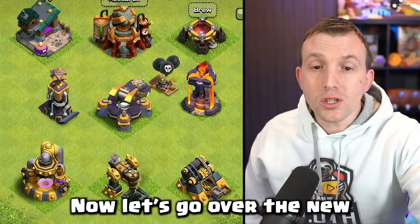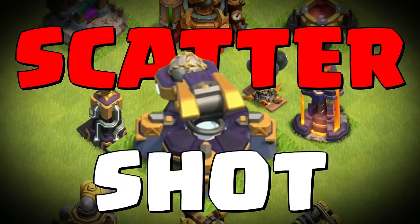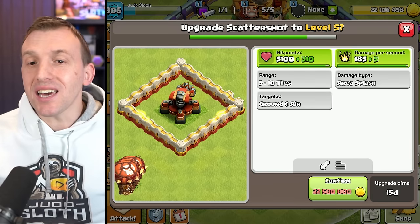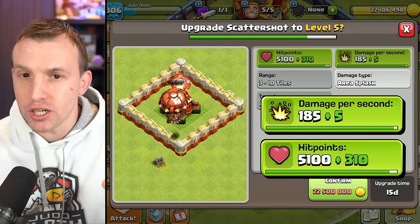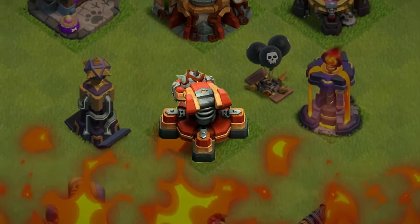Now let's go over the new defense levels. The scattershot is a major upgrade as part of this update — it will gain an extra 310 hit points and an extra 5 DPS. Remember, this is splash damage. It looks a lot more powerful with the new Town Hall 16 nature theme.